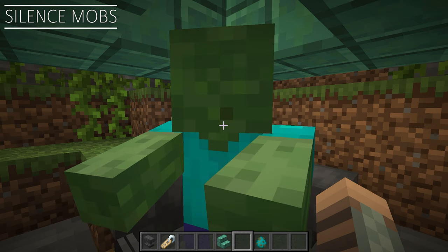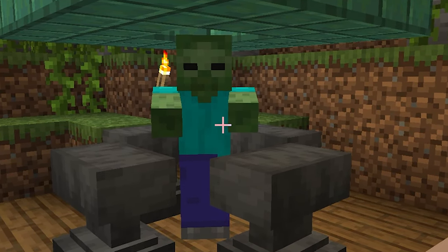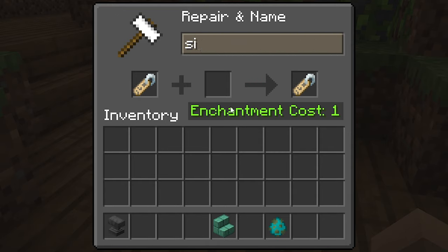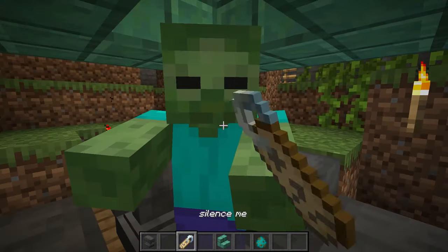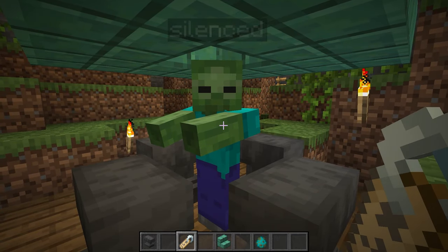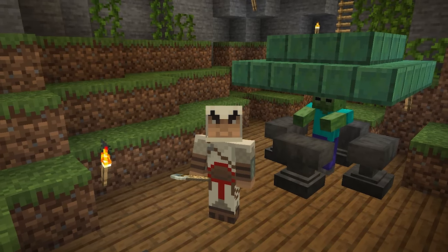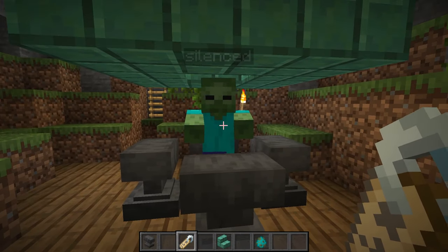Mobs can be quite loud, especially when you want to use them for an iron farm. And that is why I love the Silence Mobs data pack. All you have to do is type in 'silence me,' and now he is silenced. So if an actual zombie is sneaking up behind you, you'll hear him while this guy remains silent in your farm.